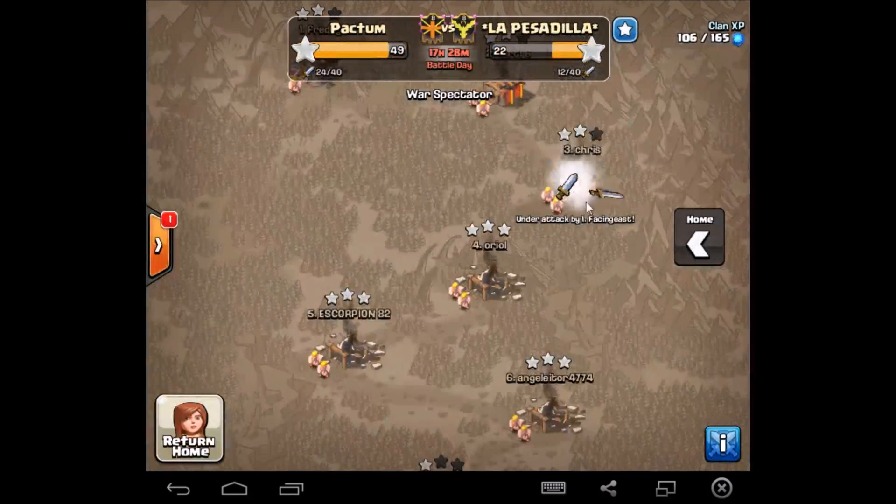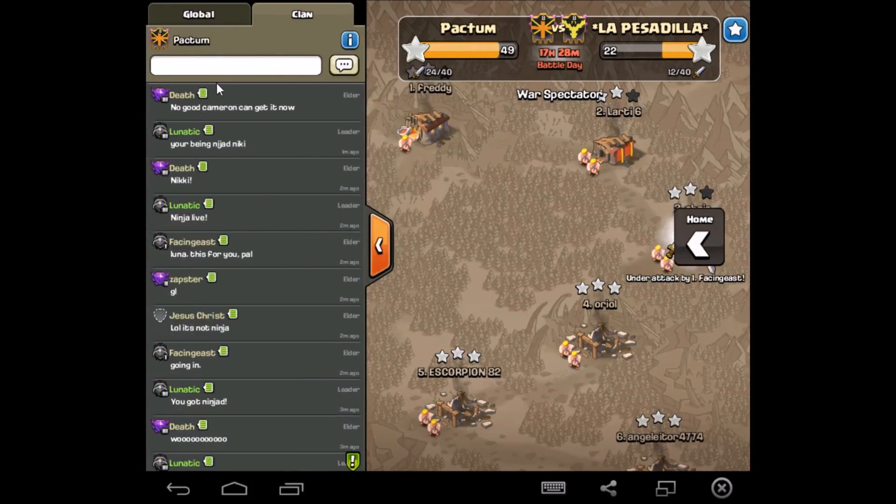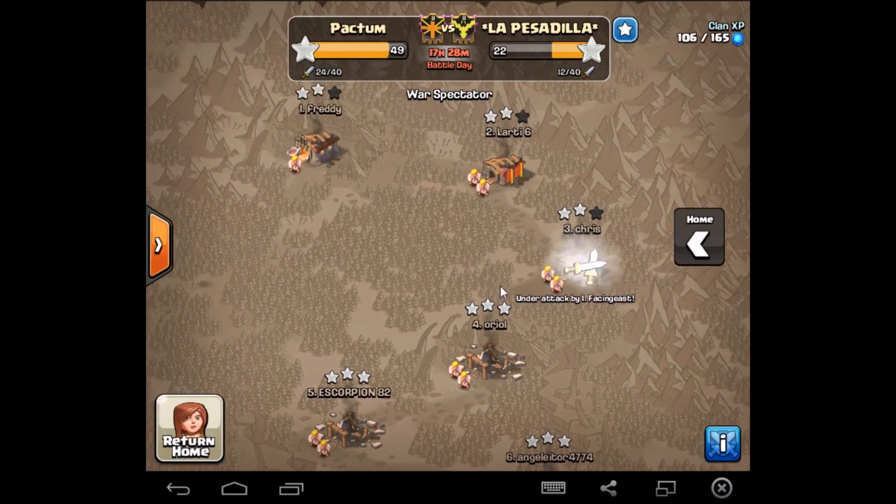We got another one going on — oh, and I missed it. Facing East has already been in. Alright, well I think that'll do it for this episode of Ninja Live. I hope you guys enjoyed it, I'll be back next time. See you later — Lunatic out.